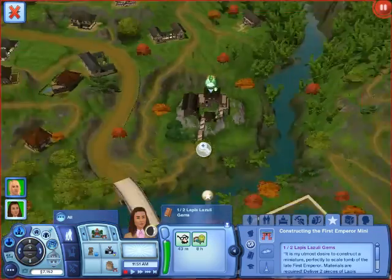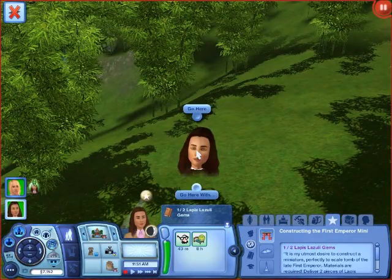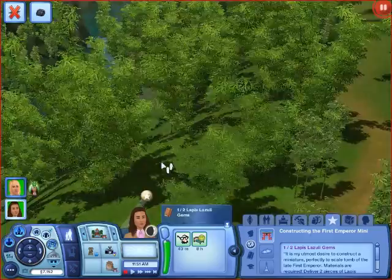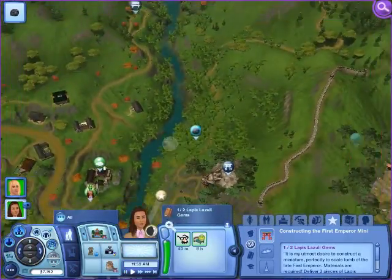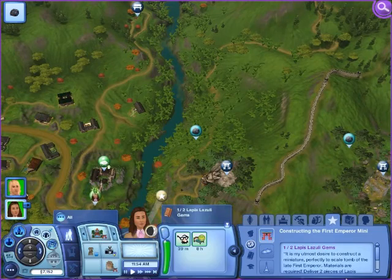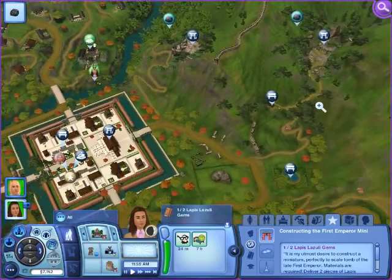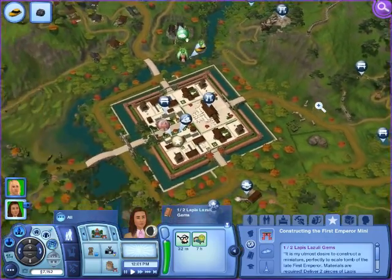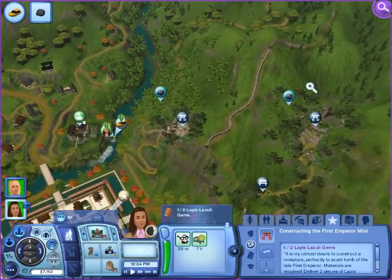So we have to go to our map. I see that there is one here which I can have her go collect, and I'll start that while I'm looking for the other one. Oh, there's one like really right here. It's kind of far away — is that the other one? It's close enough to this one.